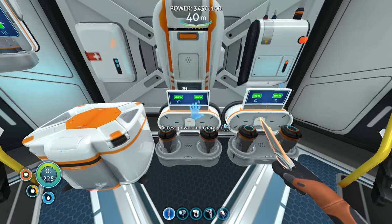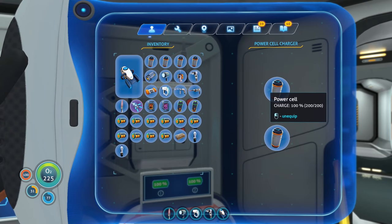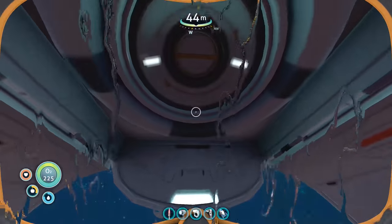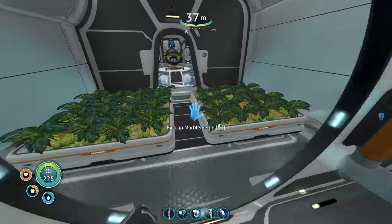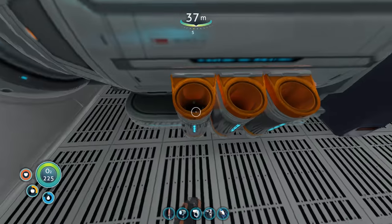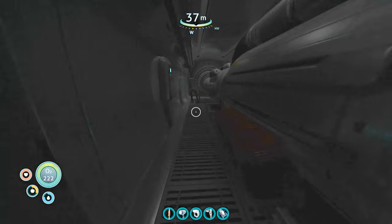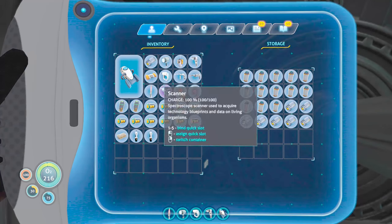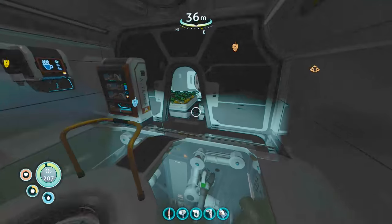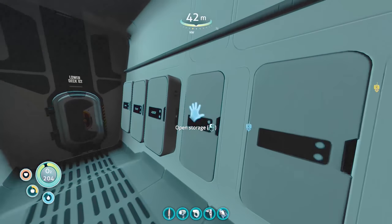Let's grab the power cells back - grab those and everything's 100%. Look at that - that's all 100 now. Same thing with the batteries - I've already switched those out. The prawn suit holds one power cell there. I'm going to need to get another one. Let's unload the power so everything - all of this is extra power cells. I can't put the prawn in the cyclops when the cyclops has no power.